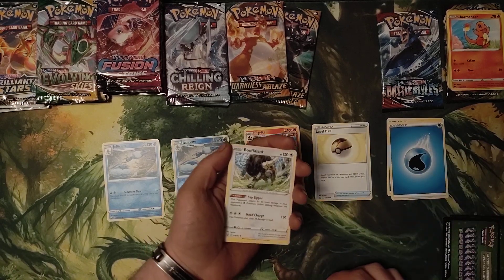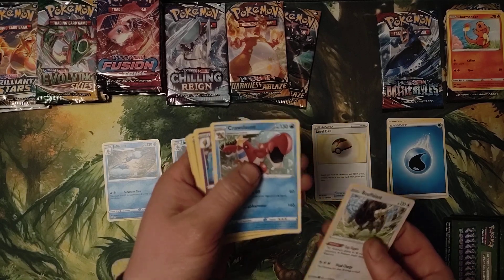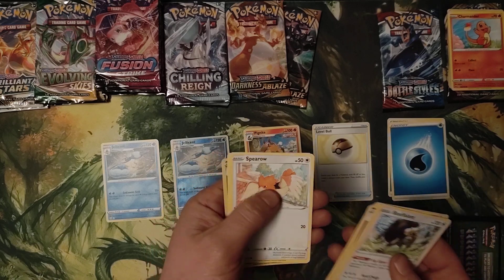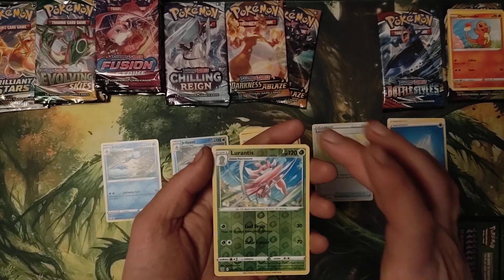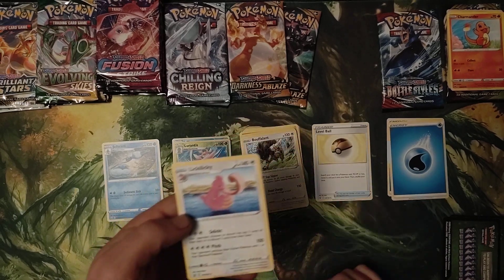Another water. That's three. Buffalant, Crawdaunt, Grumpig, Silicobra, Bellsprout, Onix, Spiro, Sizzlipede Reverse Hollow, and Lurantis — pretty cool looking.